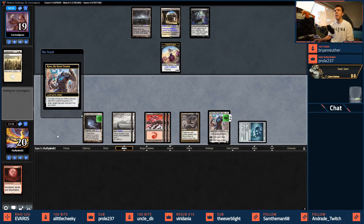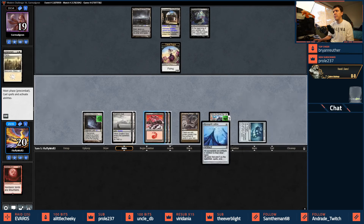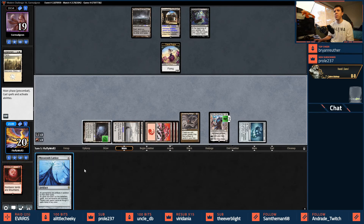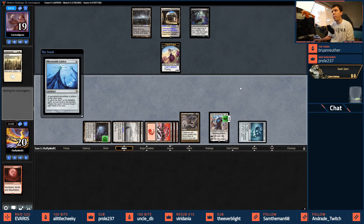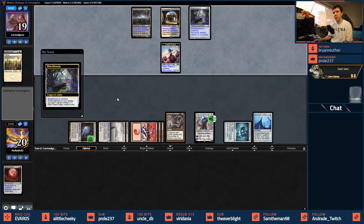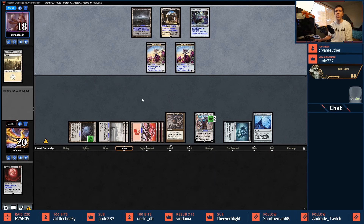They do not float white mana, so I think we've got them. They have a single black and I'm going to have Lattice — let's tap all those for black and make a blue. That should be a hard lock. My opponent will be conceding here momentarily. If they don't concede, we win through them killing themselves with their Bitterblossom anyway. We're never in danger with Bridge protecting us — we're maybe 18 turns away from a win at worst.